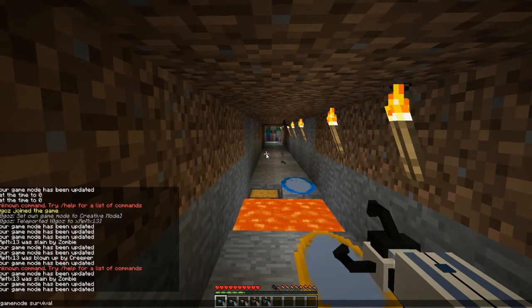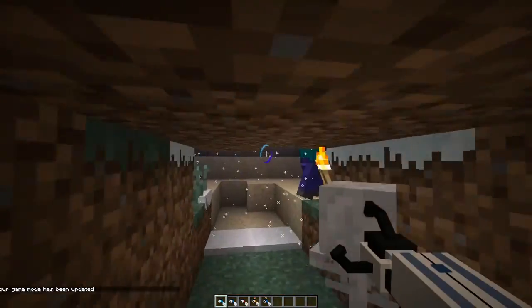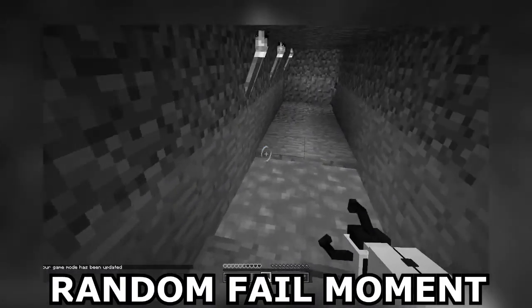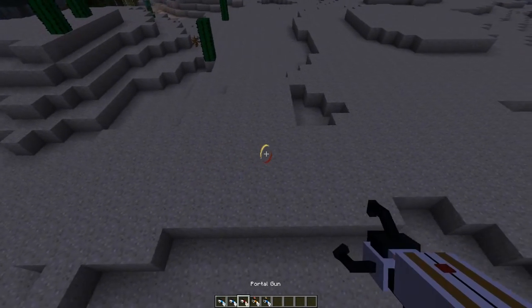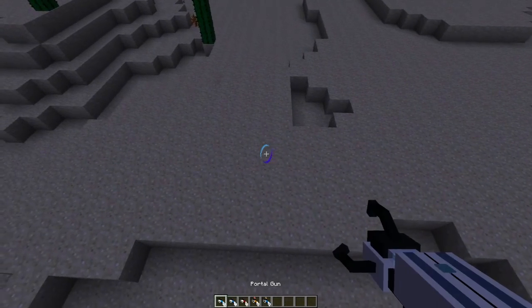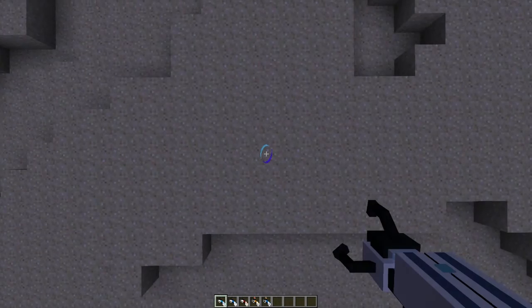Let's go into creative mode so we don't have to deal with these zombies anymore, and let's go outside to show you exactly what the portal gun does. With your left click — and all these are just different kinds and colors of portal guns, so you can have multiples. They all do the same thing, but we'll show you how you can use all of them in combined ways.